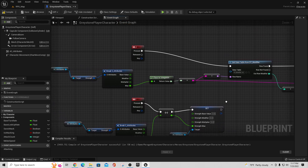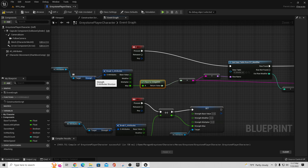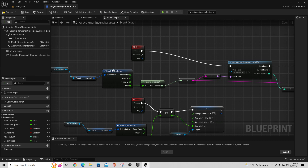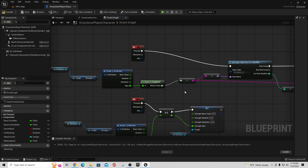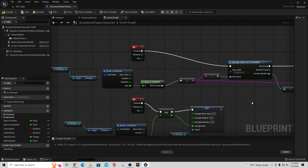On the J key press, coming off of this break node — right-click and say 'break' or 'split' — you'll get a break node. From there, take the max value and pull off of it and say 'floor to integer,' because we have integers in our structure for the attribute but floats in the other one. We want to take the float and convert it, since the float value for the max attribute needs to be an integer because that's what we have in our data table for the modifier.